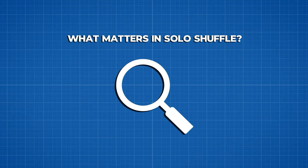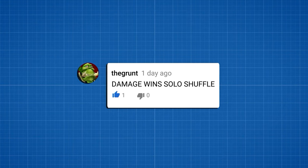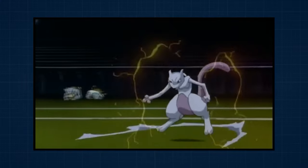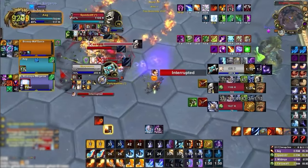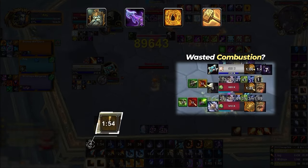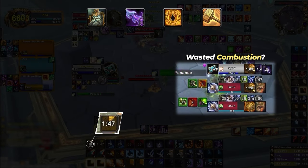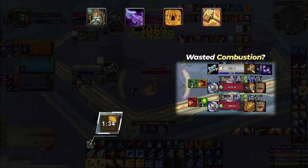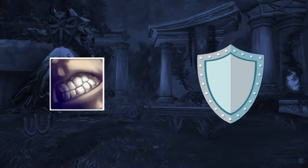What actually matters in solo shuffle? Most players would say it's damage, and of course doing big damage is important. But the smarter answer is momentum — being able to control the balance of pressure between you and your opponent. The obvious way to do this is through offensive cooldowns, but have you ever pressed your Swifty one-shot macro expecting to mow down the enemy team, only for nothing to happen? 90% of the time, it's because a giant defensive cooldown got in the way.